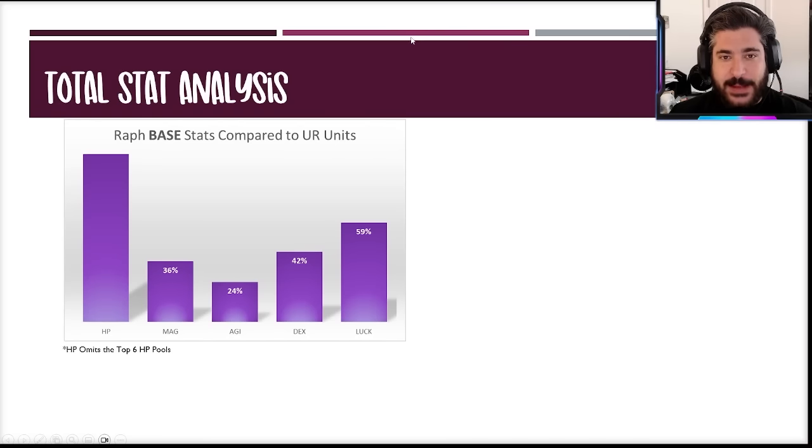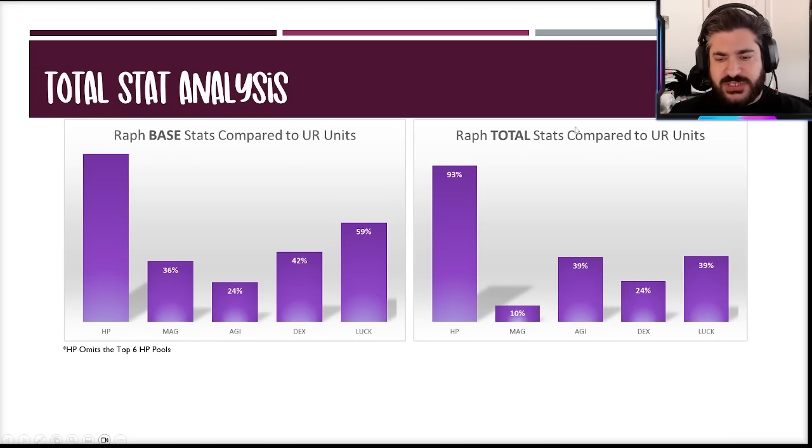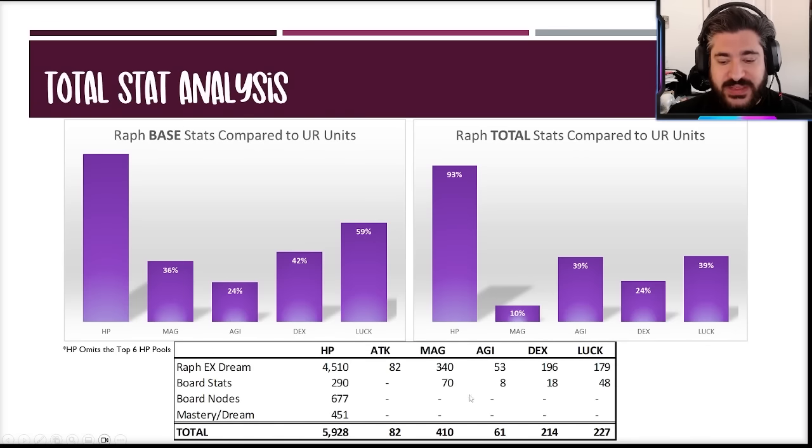Transitioning to the summary snapshot, those stats compared to other UR units: again, HP is off the charts and luck is very strong to start, but as we add some board nodes and mastery abilities, everything gets a little bit worse. Everything is still fine at the end of the day — the tank's job is not stat-reliant, it is ability-reliant. She's no different in that regard.